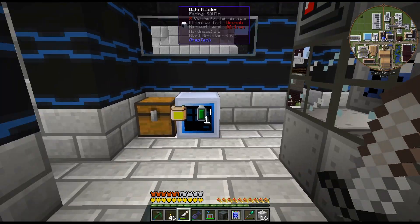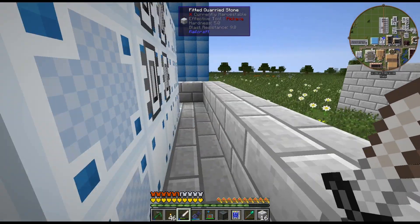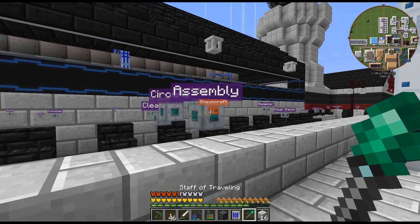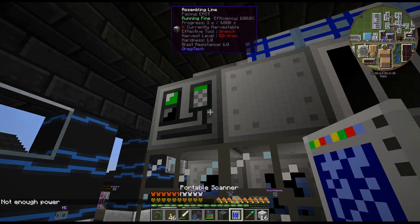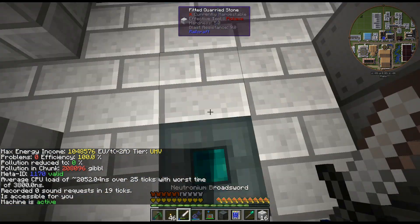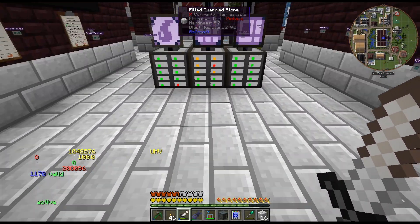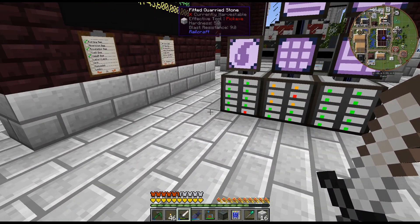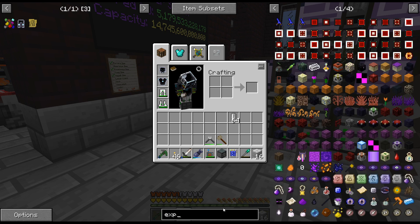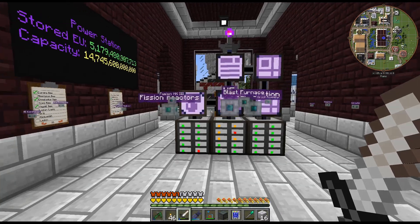Hopefully when we throw this in the databank that will start. All right, there we go — a 6,000-second recipe. These recipes are way too long. Why is the crafting recipe that insane? Like, is it because everyone is spamming implosion compressors? Is that why the recipe is so long?